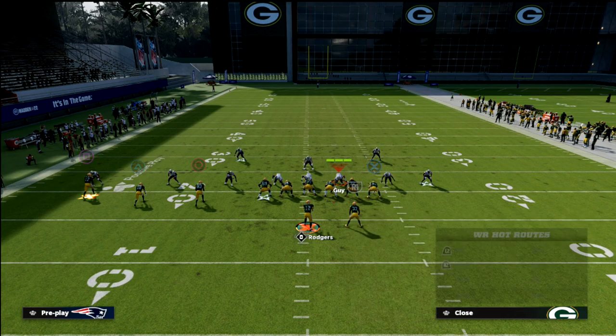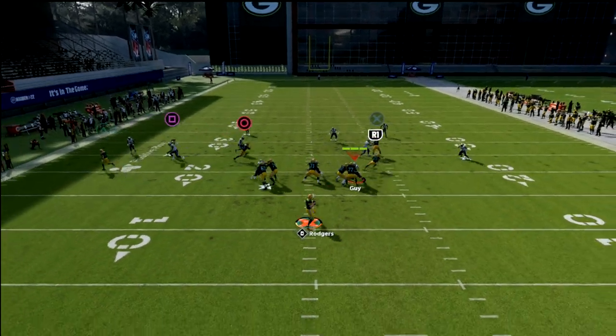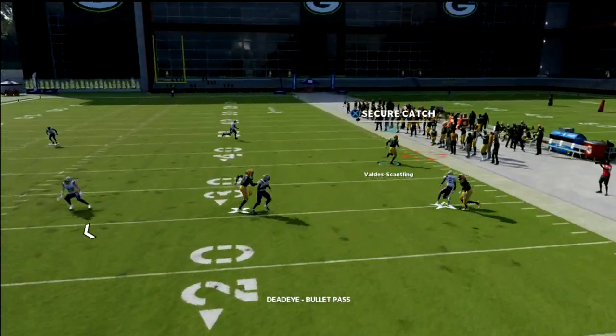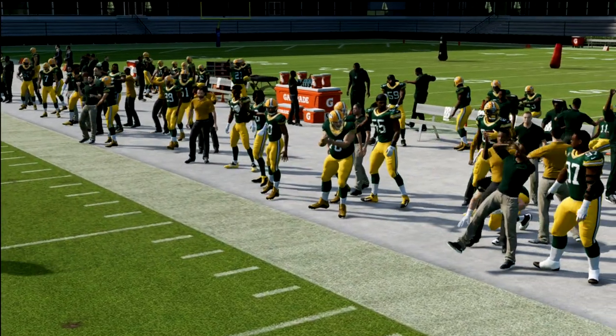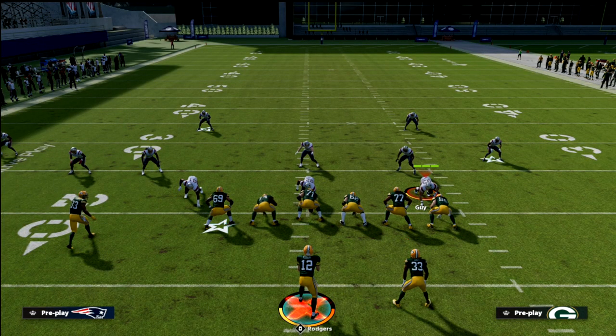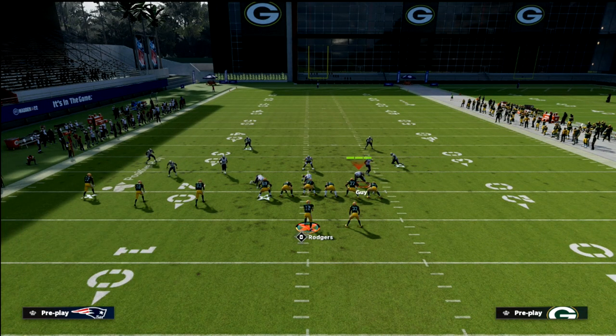Against Cover 2, trust your high-low. You can see how that defender follows down bad and then the slant is wide open on the back end. I trust my high-low on both sides — they can only stop the flats if they man them up or hard-flat them. That's the only way they're stopping the flat.